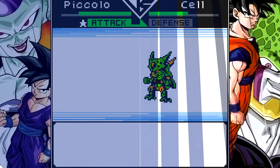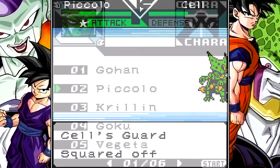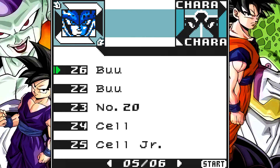But is the game any good? Find out in... The Good. The character roster for a Game Boy Color game is quite impressive, with 27 characters — 47 after you include transformations — available from throughout Dragon Ball Z.